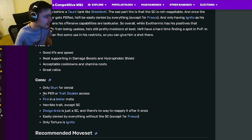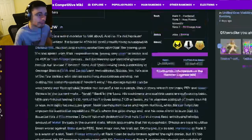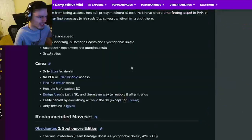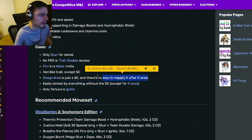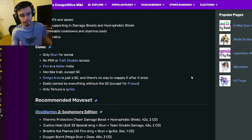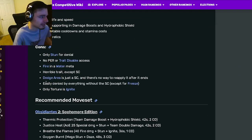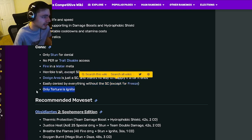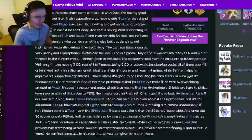His cons are only stun for denial, which is kind of a big problem for a denier, and no power or trait disable access. Fire in a water meta is a horrible trait, except of course for the Dodge Area. Both of the other traits are just really bad. Dodge Area is just a status caster with no way to reapply it, so once it ends the enemies can just remove it. He's easily denied by everything except freeze, and his only torture is ignite.